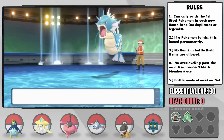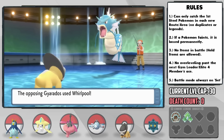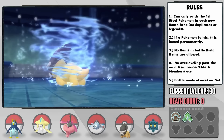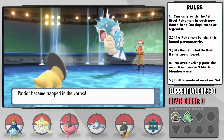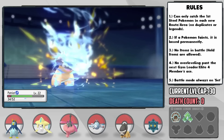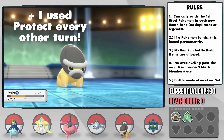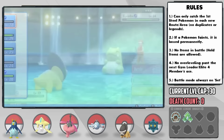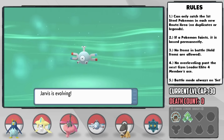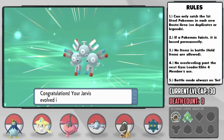At one point there was a trainer with a Gyarados, and because Patriot was so low-leveled compared to the rest of our team and has Sturdy, I switched him in for extra XP — but he uses Whirlpool, which traps us in. Amazingly though, he uses Substitute and Scary Face in the process, meaning we got to switch at the last moment on just 10 HP. During the process, Jarvis hits level 30 and evolves into Magneton, which should be a great help for Wake himself.